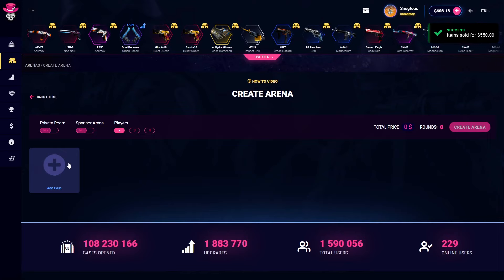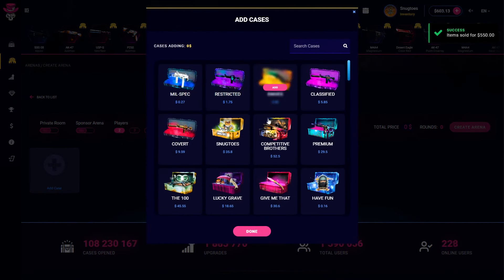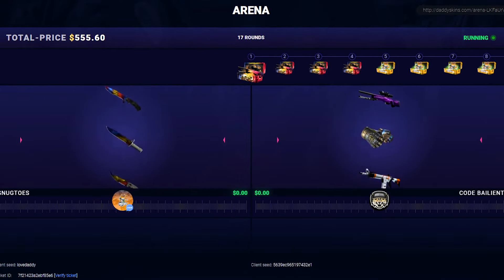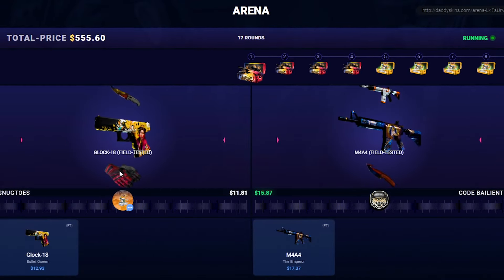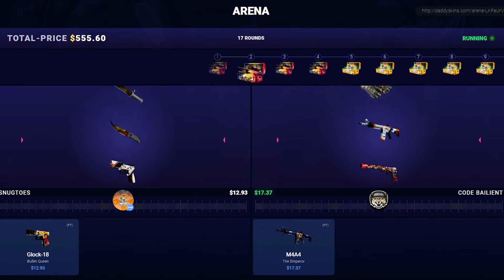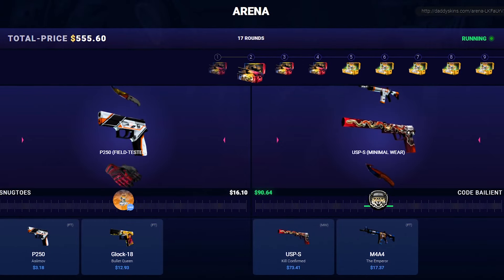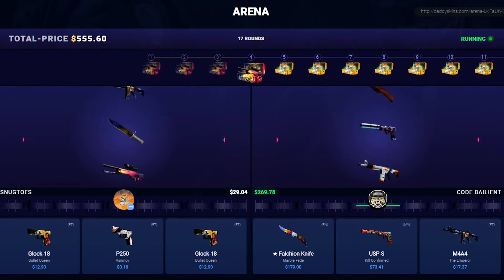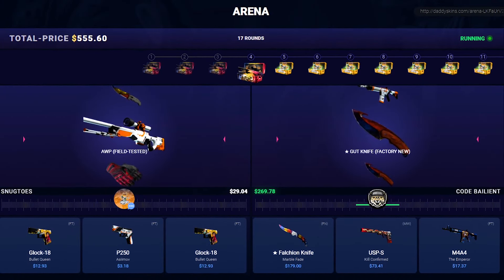Want to do an all-in? Like 550 versus 550? Let's do it. There we go. Oh boy, there it is — the big boy one. Like those gloves are so cool, man. I wish I had those. One ult fade, please. Okay, beautiful.